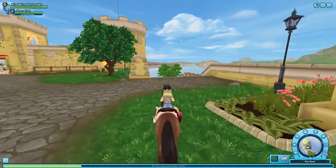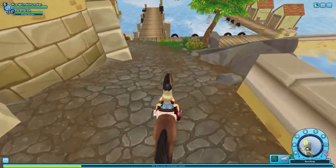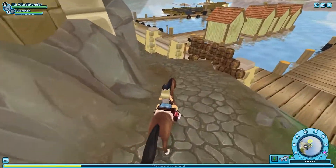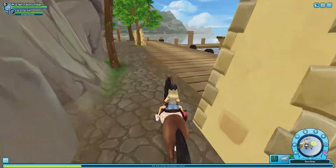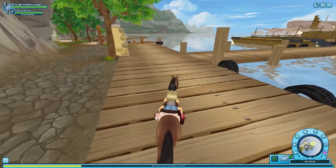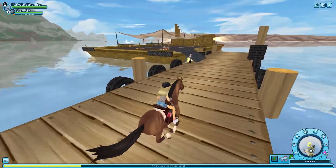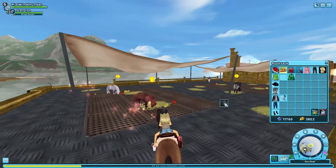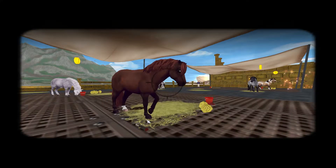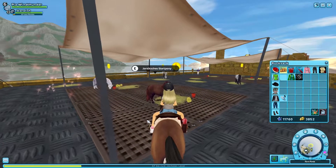Oh Mann, James denkt nur ans Geldmachen. Pony, wir müssen ganz kurz Bilder machen. Und da ist ein Hai – aber das ist nichts Neues für mich. Oh, das sieht ja richtig süß aus, die sehen ja richtig süß aus!